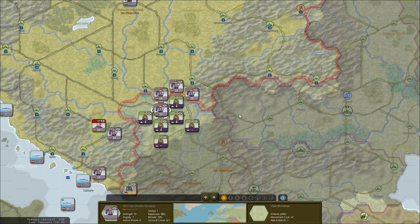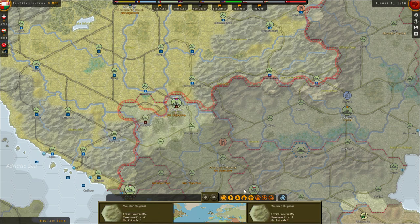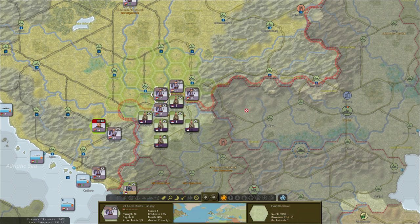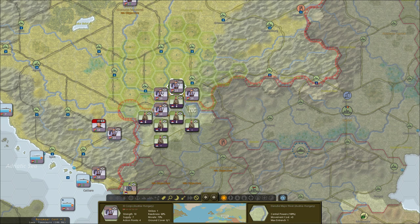We're going to move all our units right here. This is just a detachment but it is well defended. It's going to be very difficult because these units are now actually entrenched — or rather they have Ground Cover, which isn't the same as entrenched but still provides some defensive bonuses. We're going to have to attack, and we'll take significant losses because there's also this river.